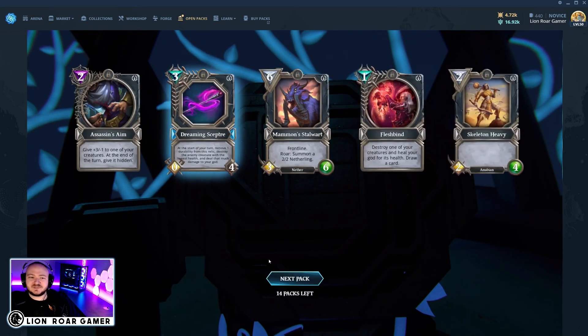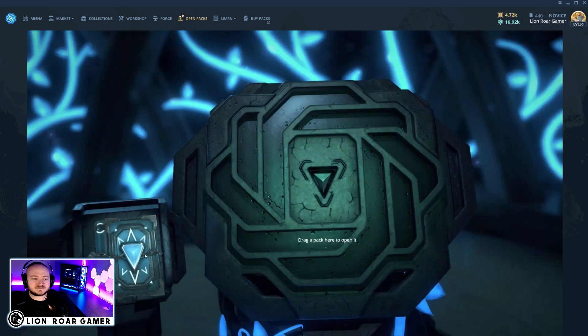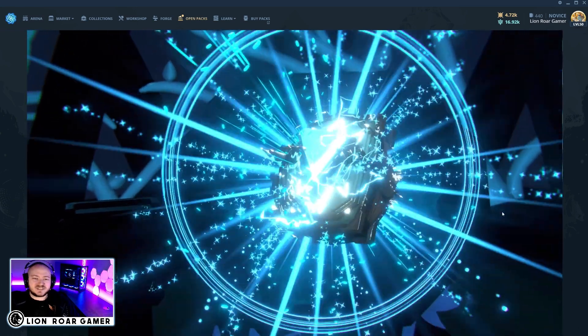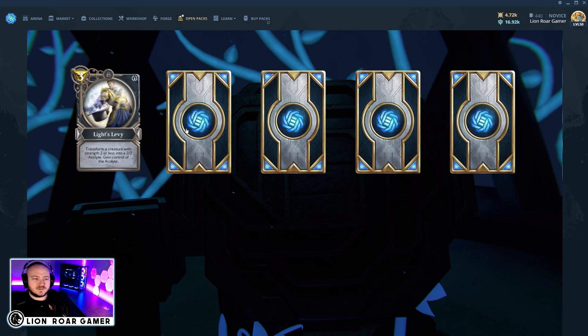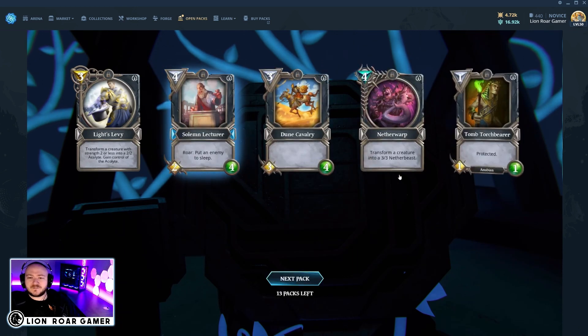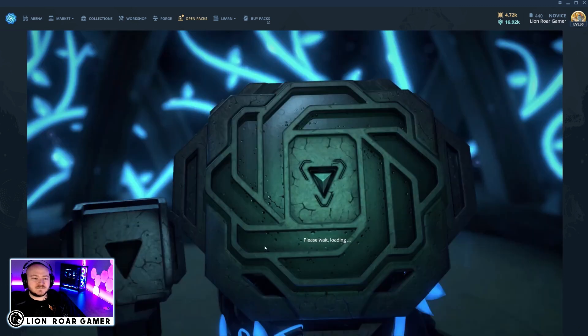We got a Dreaming Scepter, which is a rare relic — I do see that one used from time to time. Lights Levy is a really good common. This next one is one of the Divine Order epic packs that I got for free from the weekend ranked event.